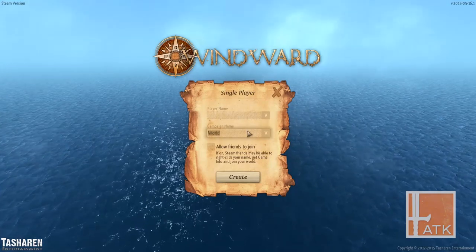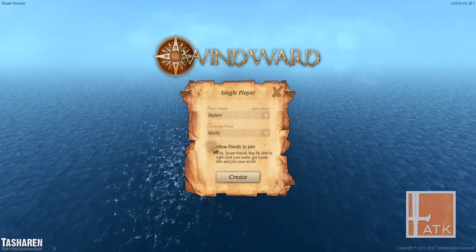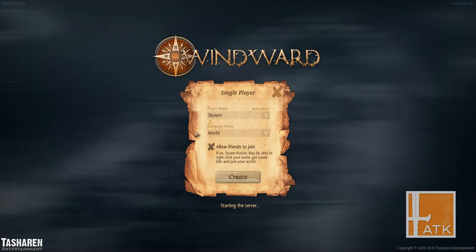Player name and we start a world campaign. Player name — I guess Skyline is fine here. New player. Allow friends to join — sure, why not. And we will create the world.